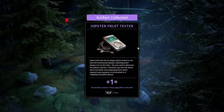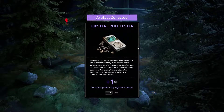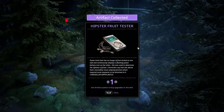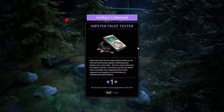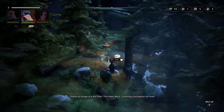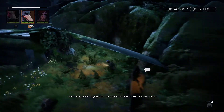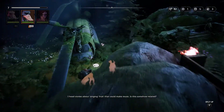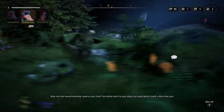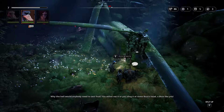Ips the Fruit Tester — a power brick with an image of fruit etched on one side, continuously displaying a flashing power battery icon. Used to determine the ripeness of fruits. Chroniclers say it had a secondary music playing function requiring earpieces. There's an image of a rot pear. I heard stories about singing fruit that could make music. Why the hell would anybody need to test fruit? You either eat it or you slay it at some bozo's head — a bozo like you.